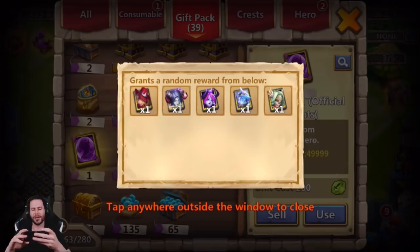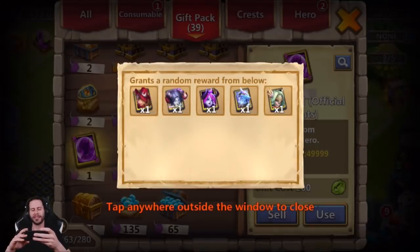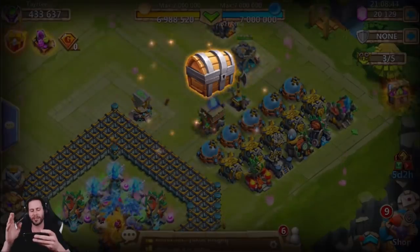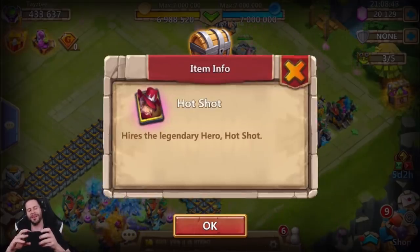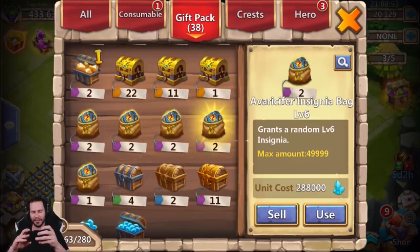We got another Hero card from the official event. Come on, give me a Fox — give me a Bloody Mary or a Fox. But it gave me a Hotshot. That is absolutely ridiculous. Do we have anything else to open? I don't really think we do — I think all this is just a bunch of stuff I'm saving for no real reason.